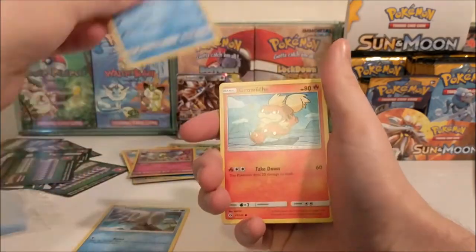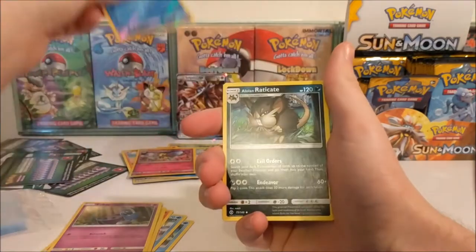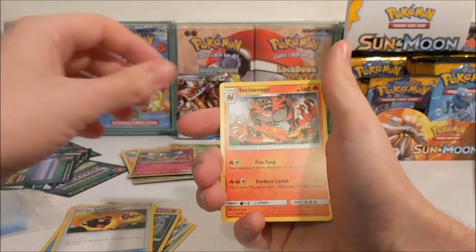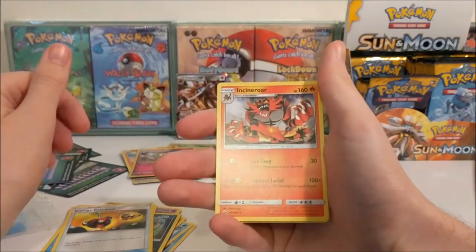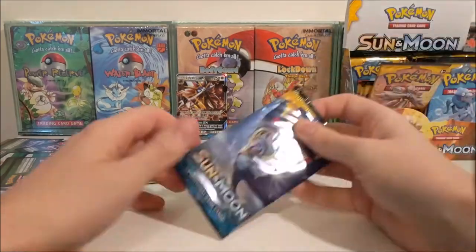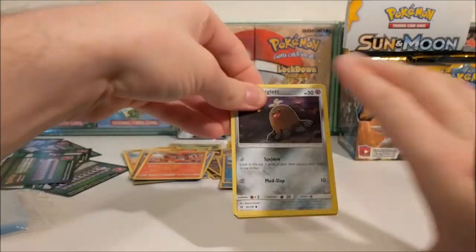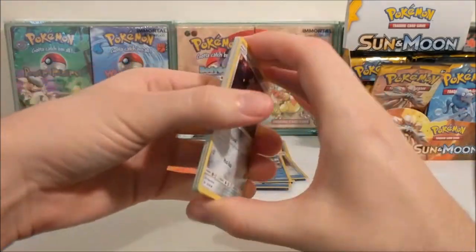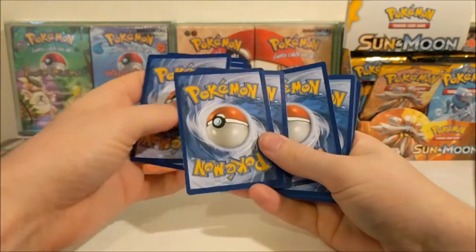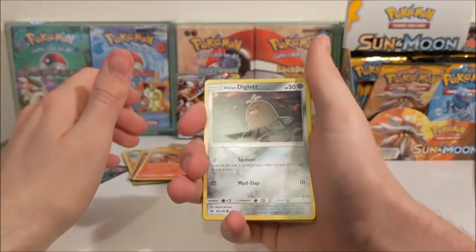Wingull, Popplio, Growlithe, Grubbin, Zubat, Popplio Reverse, Alolan Raticate, Wishiwashi, Energy Retrieval, Incineroar - that's quite awesome looking. This has reminded me I need to start playing Ark again with the Pokemon mod, but my tribe sort of just died right down. We did have like 10 people and then everyone just sort of disappeared. Alolan Diglett.